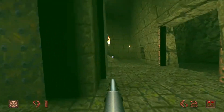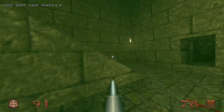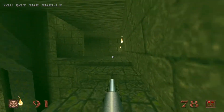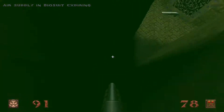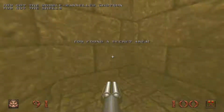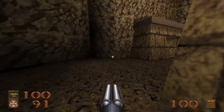Going to go through this door — we have a knight waiting for us down here with a nice little box of shells. Secret number two: step off this elevator and fall down below it for a double-barreled shotgun, more shells, and armor. I think we are officially ready to rumble now.